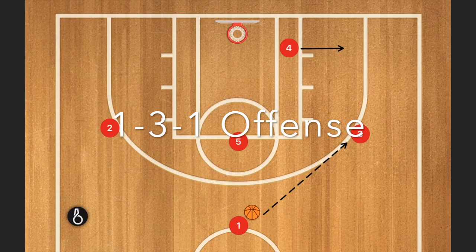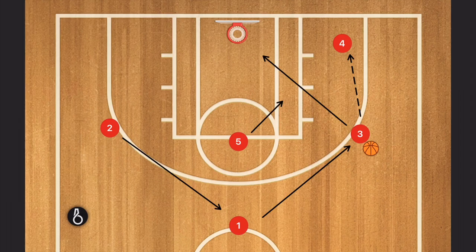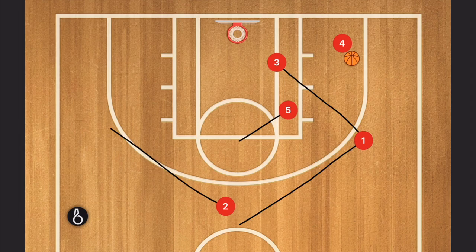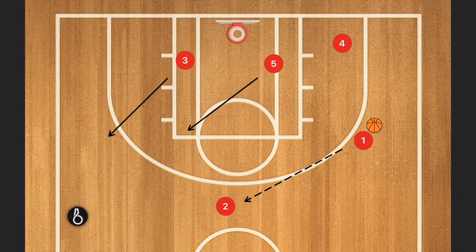This is the 1-3-1 offense. You start off by swinging the ball to the perimeter, and then your low post is going to cut to the corner where there's open space. Now here, three is going to pass the ball to four and he's going to cut in and try to get an open shot right there. If he doesn't get the open layup, one fills in, two rotates and fills in one spot, five comes to the elbow. If there's no shot here, three continues cutting to the weak side and they swing the ball back.